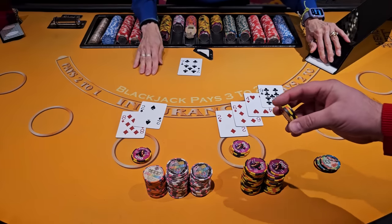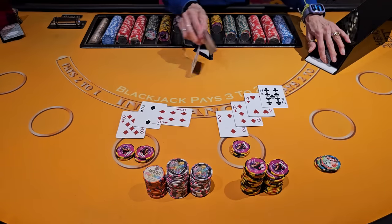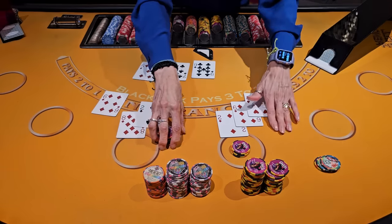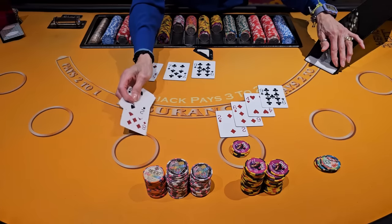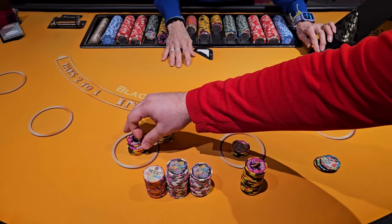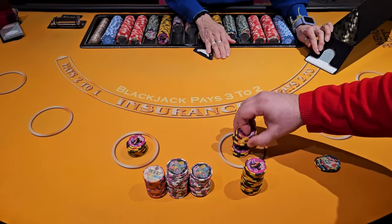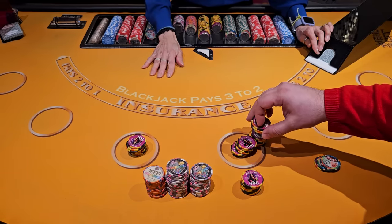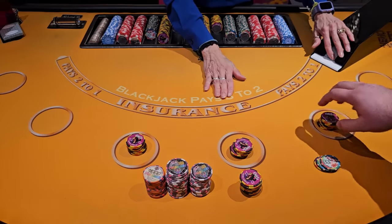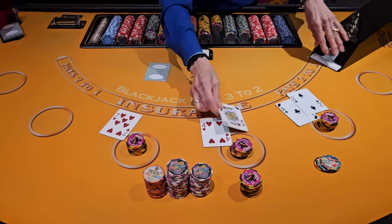Beautiful start! Beautiful hand, so we're gonna double down on this one. There is no one picture between 10 cards — no picture at all. We're gonna do this: $600, $800, $800, $800. $300 with $800 — hold, that's enough.